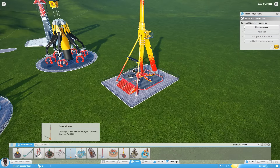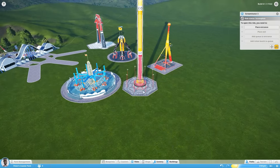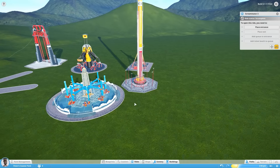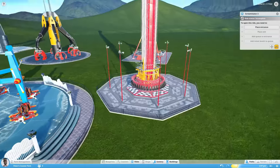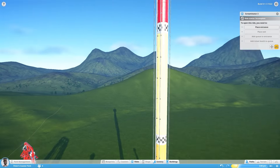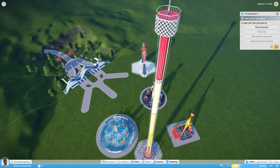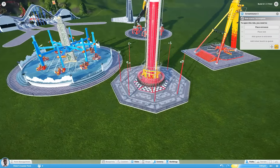In addition to that we have the Screaminator, which is a drop ride, and that just about rounds out most of the most extreme, most scary rides available in the game right now. And look how high this is — I think this is basically the tallest ride in the game short of roller coasters that you build yourself.